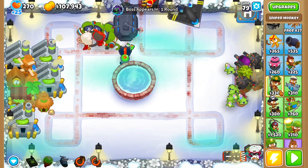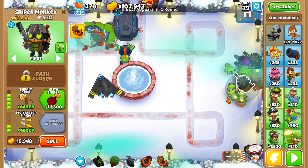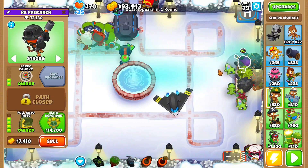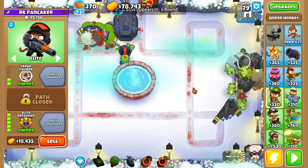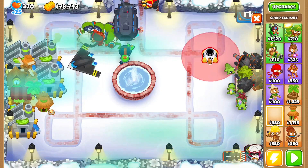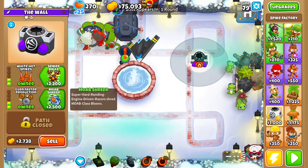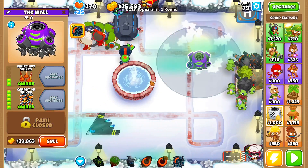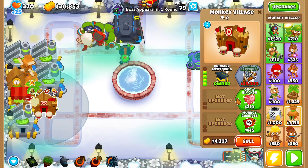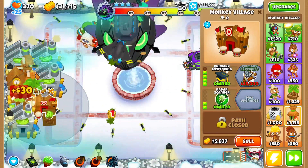Okay, Pancakers, welcome — right before the boss round. What we're going to do is get an Elite Sniper, set it to first. Get this to your Elite Defender, set it to elite. After that, place a Spike Factory right here and get it to White Hot Spikes then Spiked Balls, Copper Spikes. After that, get this to your Primary Mentoring, Radar Scanner. Then start the boss.